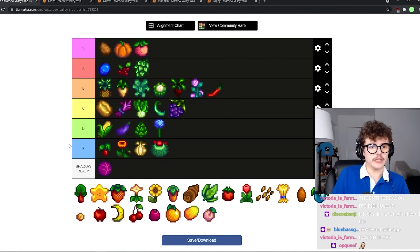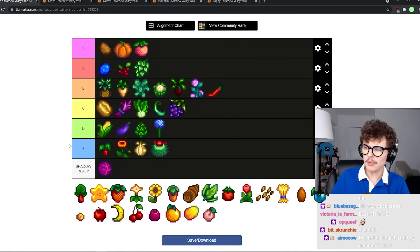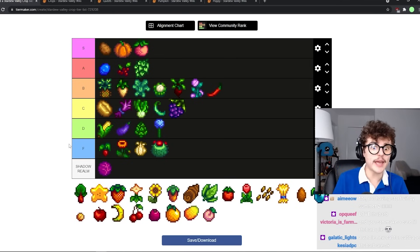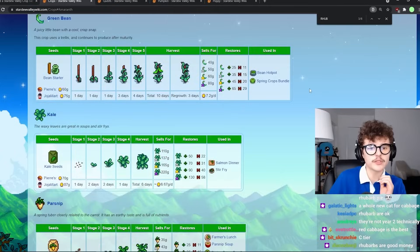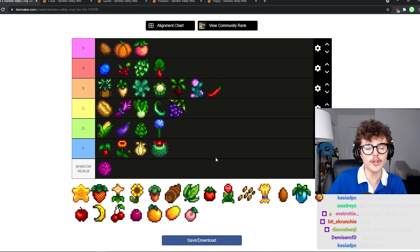Rhubarb's a pretty profitable spring crop and it does okay in kegs. The problem with spring your second year is that there's not a lot of super great crops to grow, and probably by spring year two you don't have ancient fruit or starfruit you could be growing. So rhubarb's pretty good — I think it's the most gold per day spring crop. A tier, though it comes a little too late and is outshined by a lot of other things.